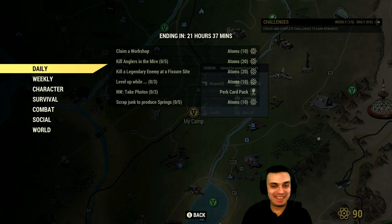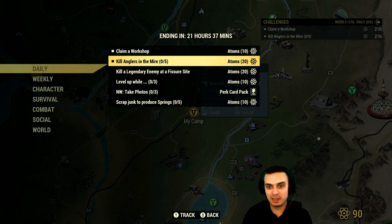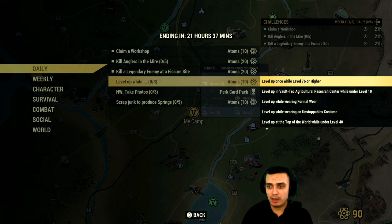Now let's look at the daily challenges. On today's menu we got: Clean the Workshop — super easy to do. Kill anglers in the Mire — also easy to do, I usually know where to go but I don't have the location open on my Xbox right now. Kill a legendary enemy at the Fissure Site — pretty much doable, depends on how lucky you are, I'll show you how that's done.